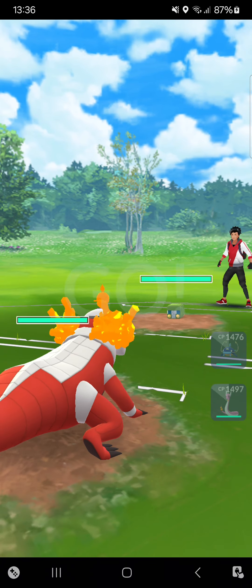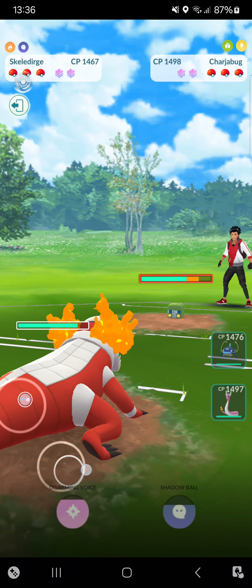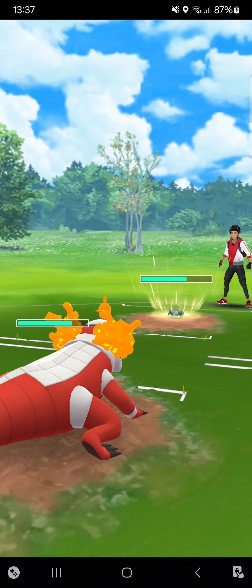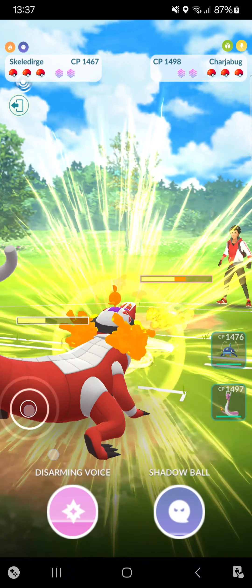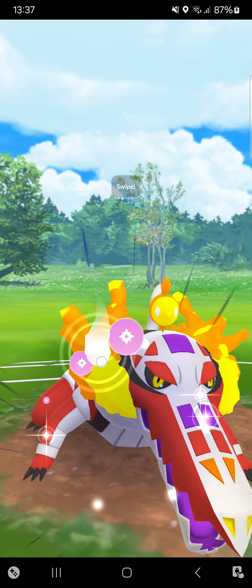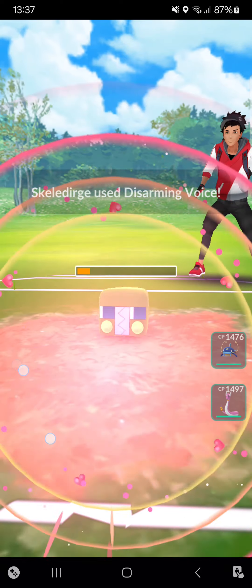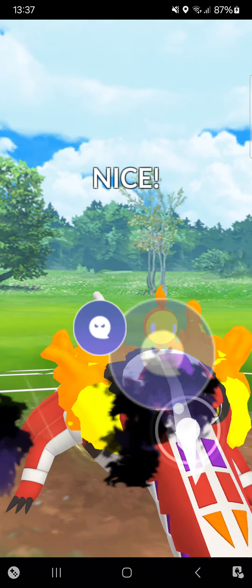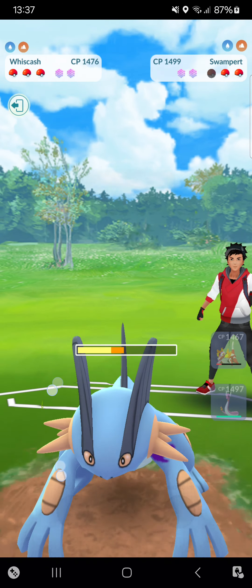Starting very great — Skellidurge again against Chargebug. The opponent stays in, pretty interesting, why are they doing that? They may have Crunch but I'll just let it go. No, they throw Discharge — why isn't the opponent switching? I don't want another Discharge so I'm throwing Disarming Voice, seeing how the opponent responds. We're seeing a Swampert coming in — I'll throw a very powerful Shadow Ball. He didn't shield!